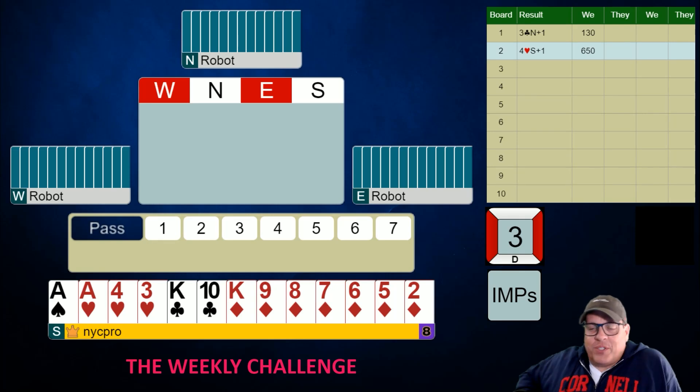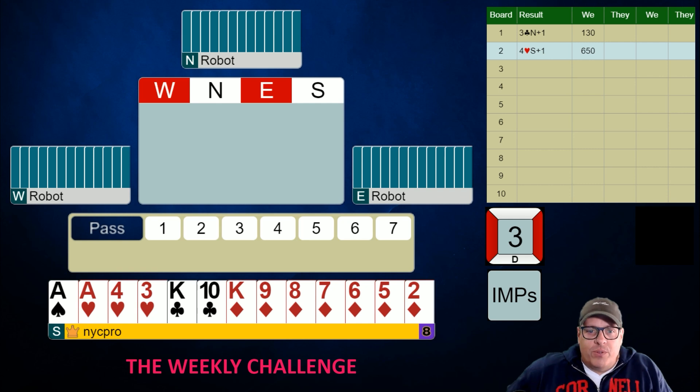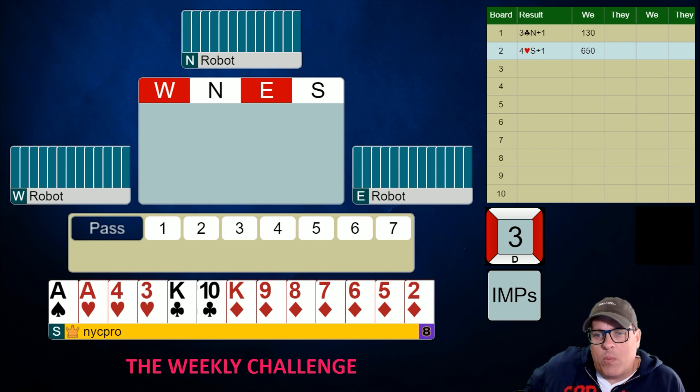What's up everybody, this is Rob Barrington and this is day two of our weekly challenge. It's Tuesday, which means it's boards three and four. We got off to a reasonably good start. The first board was just kind of a normal part score and the second board was a nice vulnerable game. Here we are starting off Tuesday with this hand, and we're going to make a normal natural bid here of one diamond.